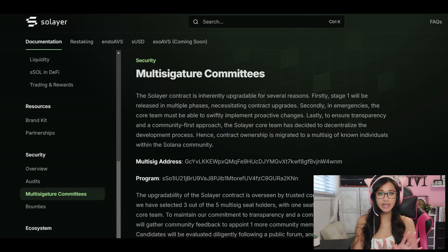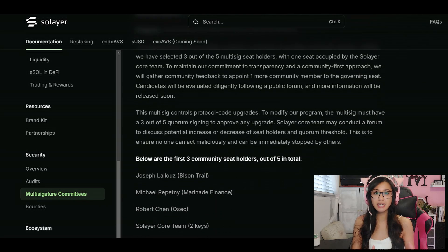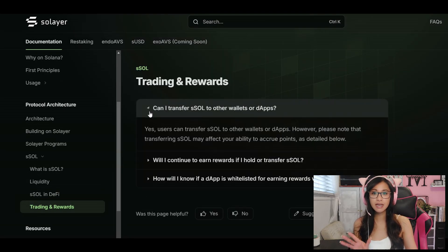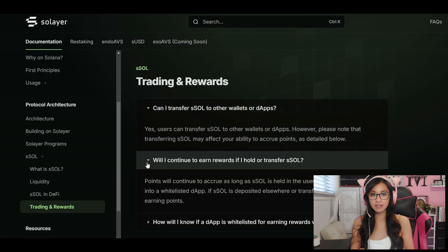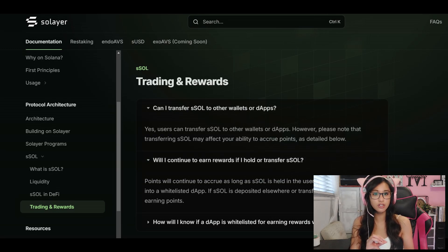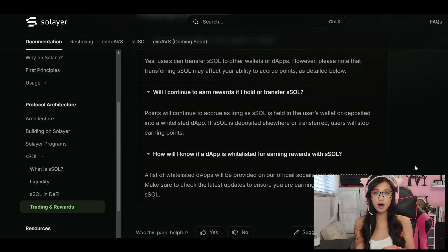Now, governance is a big deal. Solaire aims to implement a governance model that allows users to participate in the decision-making process, from voting on proposals to deciding the direction of the protocol. This empowers the community and creates a sense of ownership amongst users. Let's not forget about cross-chain capability. As the blockchain landscape evolves, Solaire's potential for cross-chain integration can enhance utility and liquidity, meaning more opportunities for users to engage in various ecosystems and expand the possibilities of their assets.